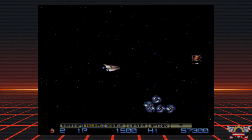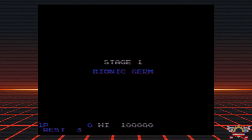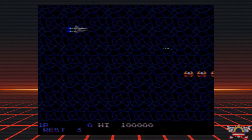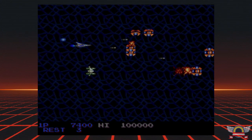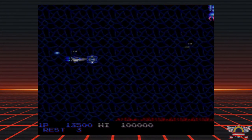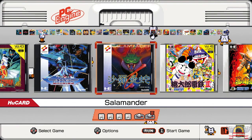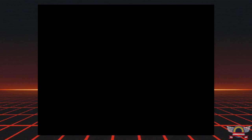Speaking of which, let's talk about the last and, in my opinion, best one. The last one is Salamander — or Life Force, whatever you want to call it. Once again, just for comparison, here is the original first stage with the first stage music, graphics, and sound effects. Not bad by any means. But once again, holding Select and pressing 1 gives you the Near Arcade version. I like how it even has the arcade boot-up screen — I think that's a pretty cool little detail.